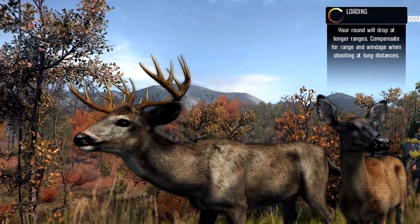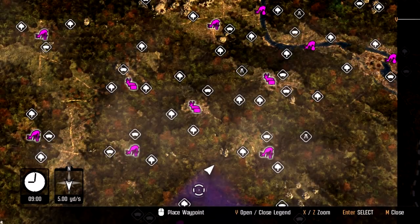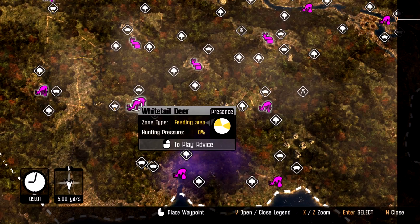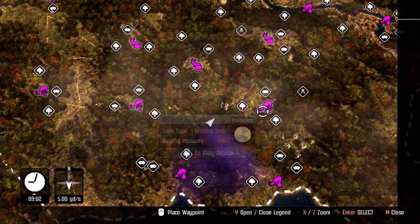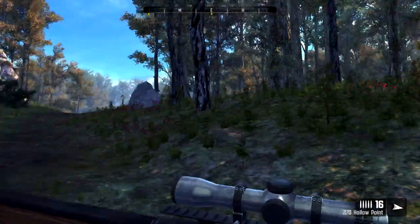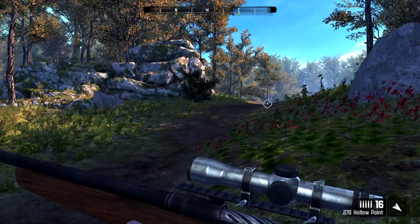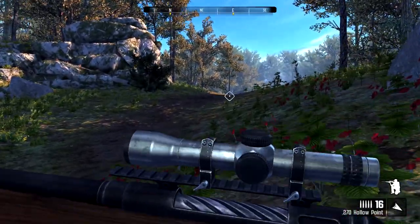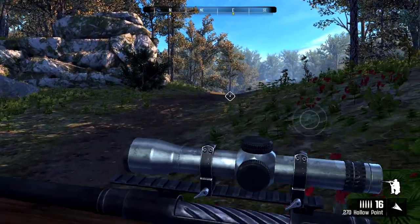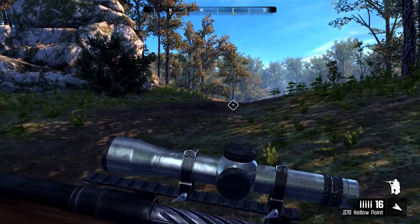We gotta hunt a deer from a stand or blind. Let's see where we're starting off — it is 9 o'clock, which is feeding time. Let's make that our objective. Tree stands are raised platforms attached to trees. They usually offer relatively good concealment but are placed higher up to avoid getting spotted by animals. Tree stands also provide some scent protection, as the hunter's smell will go over the heads of nearby animals. This is the direction, we're all good. Let's try and get a proper kill.